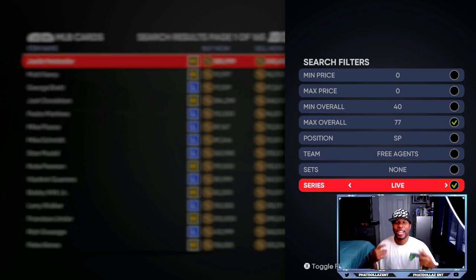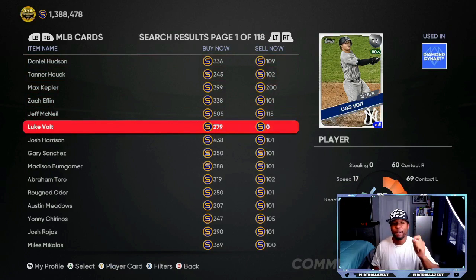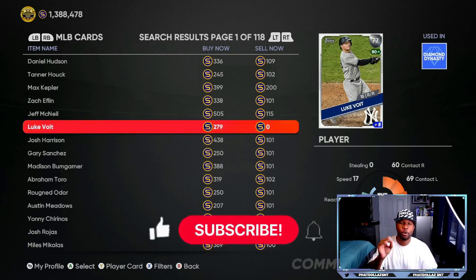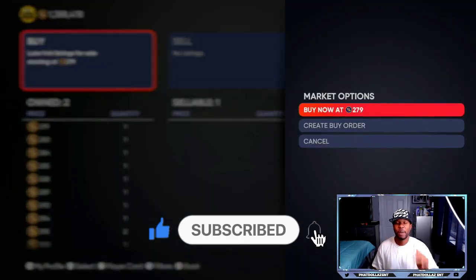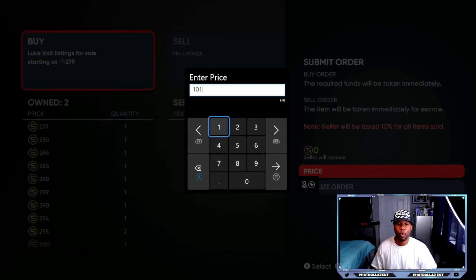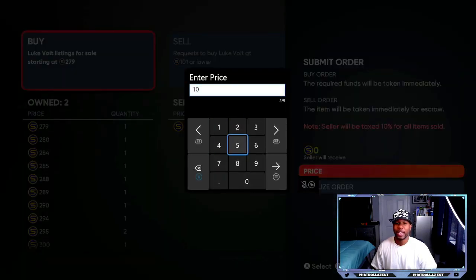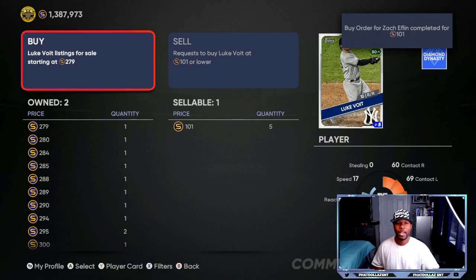The first thing we're going to do is the 77 overall live series method — I do this every five to seven days to get easy, unlimited stubs. This should have been patched a long time ago. I come down to every card that is a 77 overall with a sell-now price at zero or 100, and I buy as many as possible for 101 stubs. Once someone raises the price to 102, I leave it alone. I try to get at least 10 to 30 different orders, and I'm making gold exchange packs leading up to the roster update.